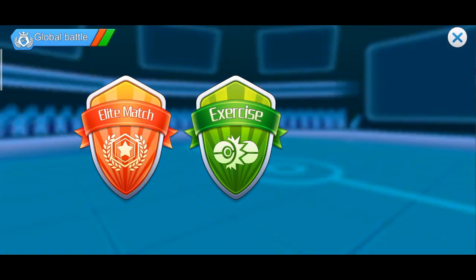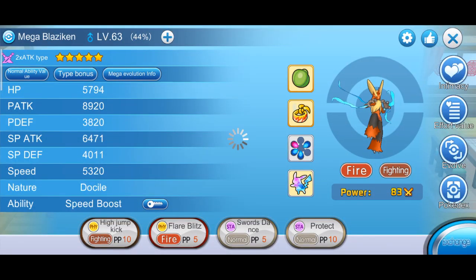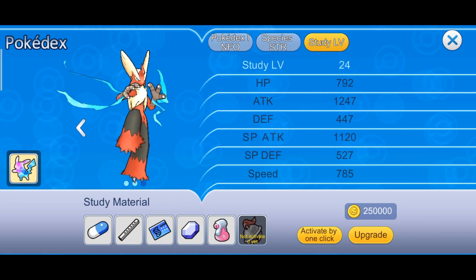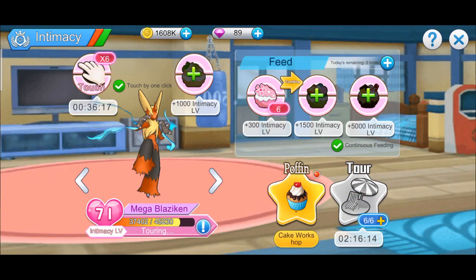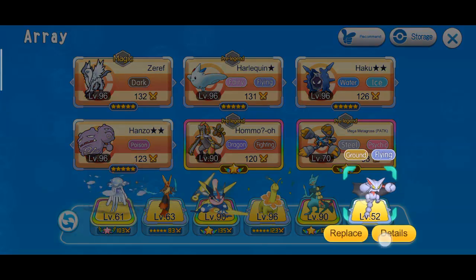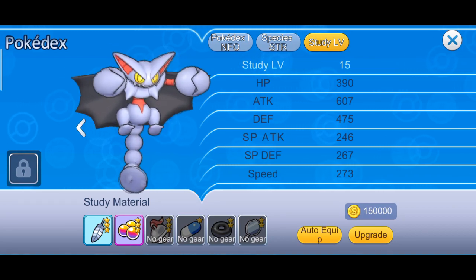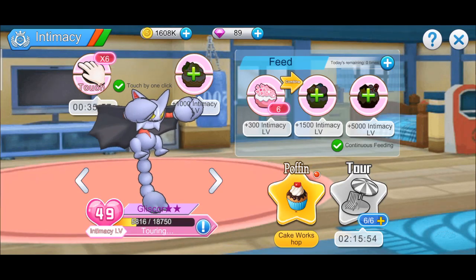So as you can see in my team, I'm using Blaziken, Nihilego and Glissor. If we go in and check my intimacy on Blaziken, it's 71 and a pokedex of 24. But if I use him in global, he will have a pokedex of 28 and a minimum intimacy of 97 or 98. The same goes for Glissor as well — he's pokedex 15, so if I take him into global, that pokedex becomes 28 and his intimacy becomes 97 or 98, whichever one of the two I currently have as my minimum.